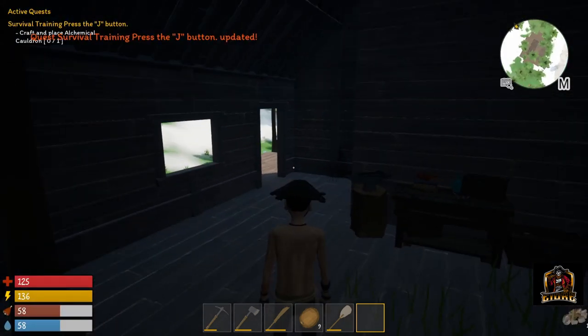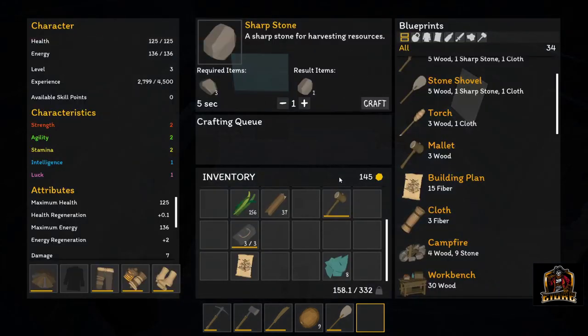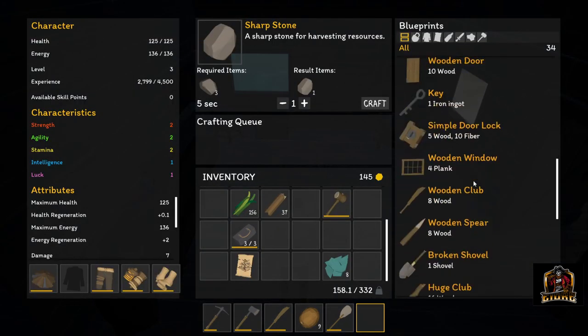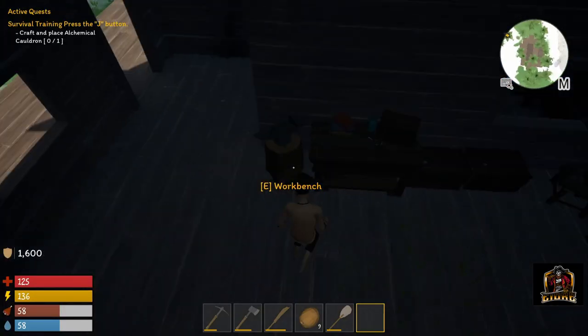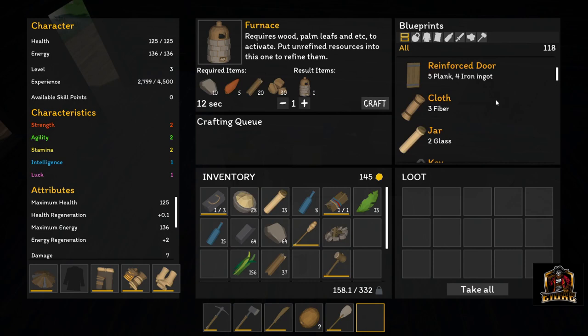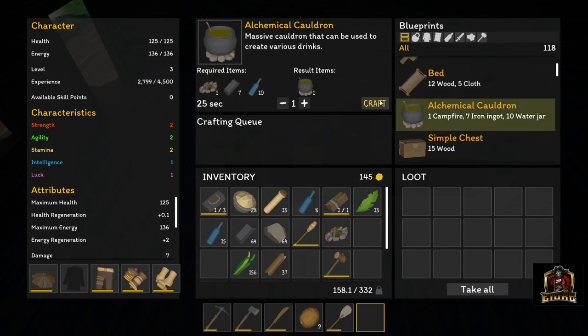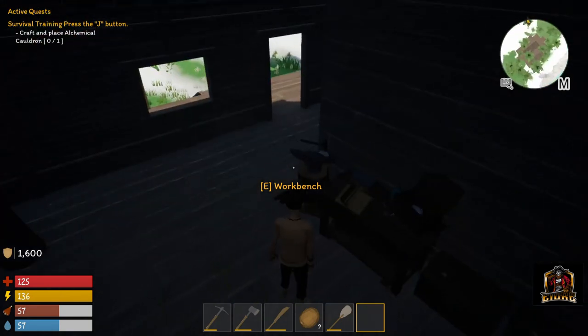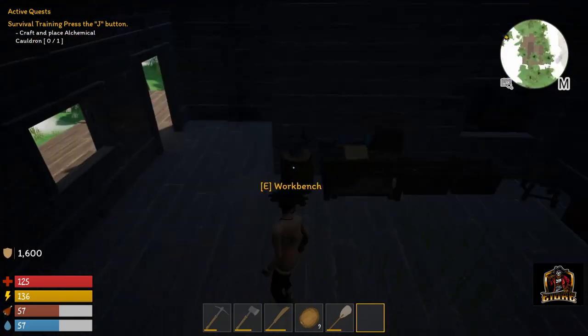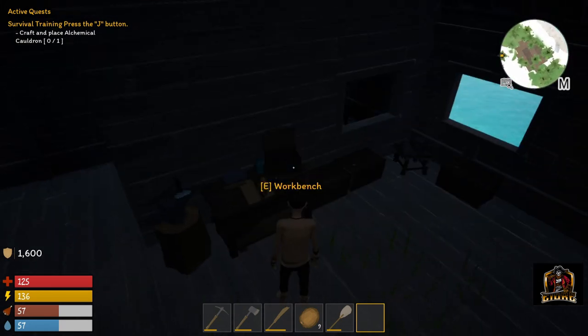Alright game, what you got for us next? Craft and place an alchemy cauldron - that's pretty cool. That'd be in the workbench. There it is - wow, that's what we need all that stuff for. Craft that up. 23 seconds. Hey look at that - I love those animations, it's so cool.